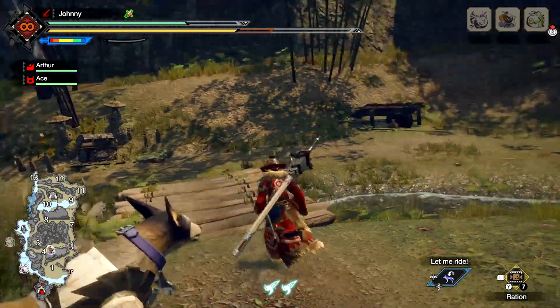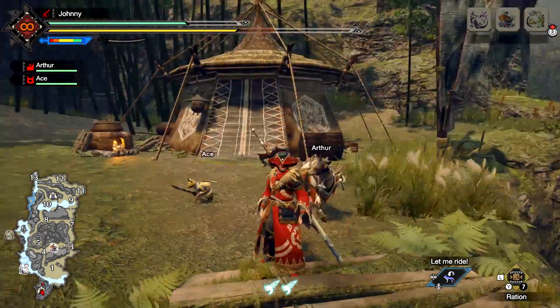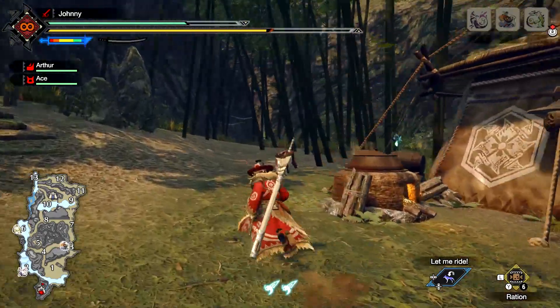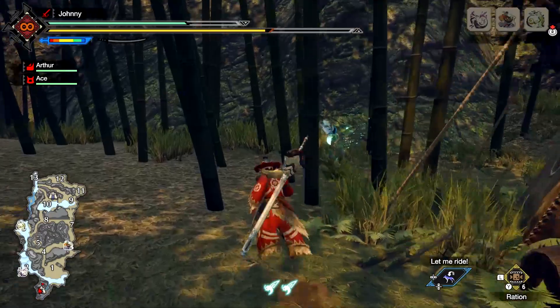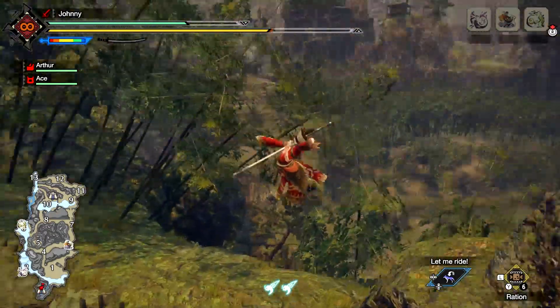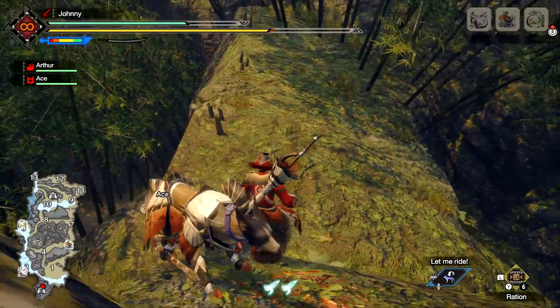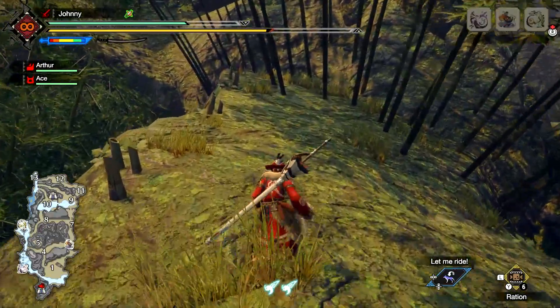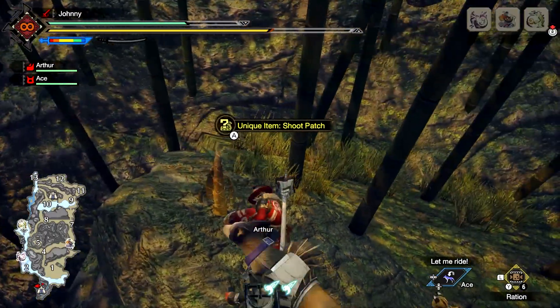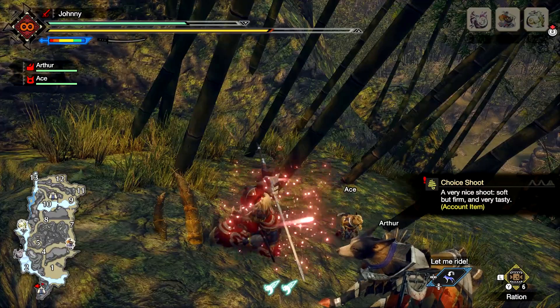We're going to head to the Lost Trine area, or whatever it's called, right here at camp. Make sure it's the higher tier one. Use the wire bug, jump up here, and you should see that there are bamboo chutes over there near the end — that's what we're going for. It's not 100% drop rate, but if you search enough you'll find them. I'll show you a few more.